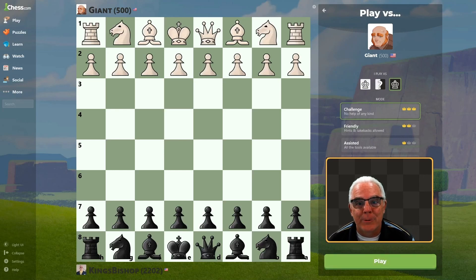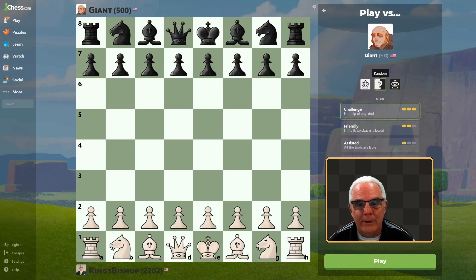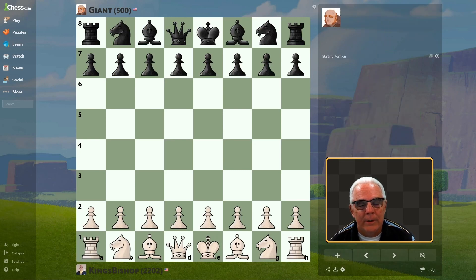All right, it's time to play against Giant. We're going to go ahead and take a random color, and let's get started. We've got white, so E4.